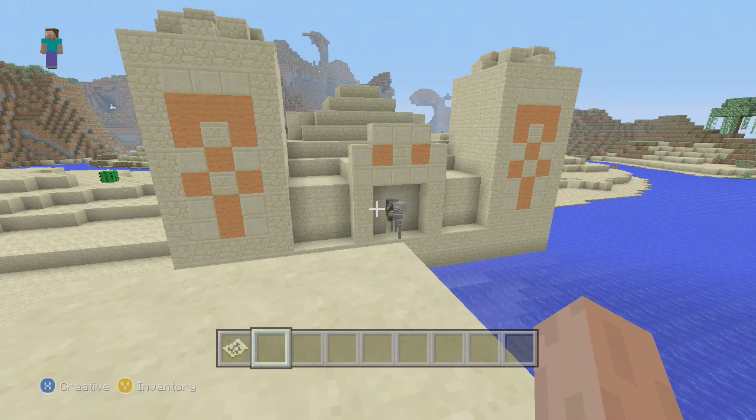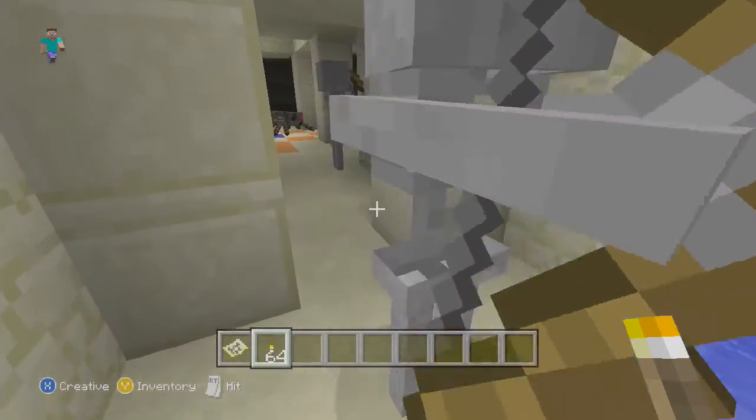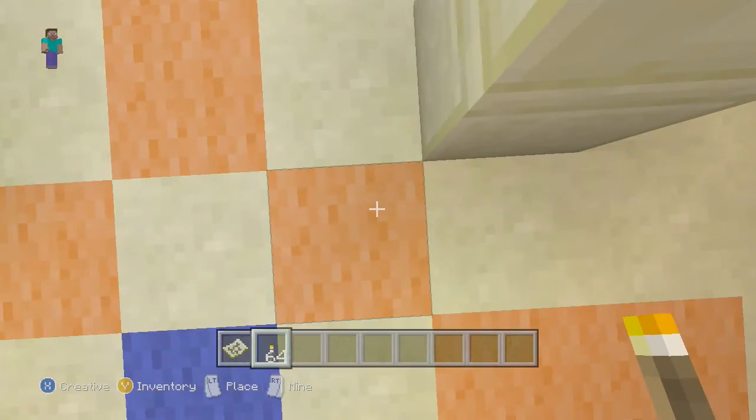Hello everyone, I am back with an amazing seed. As you can see it's a desert temple guarded by a couple skeletons — actually three skeletons, a couple spiders. They're all over the place, but yeah, let's get down to it.